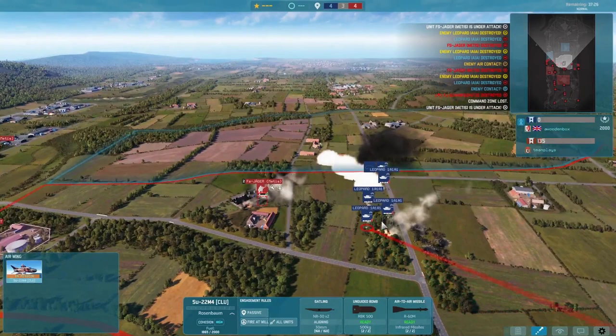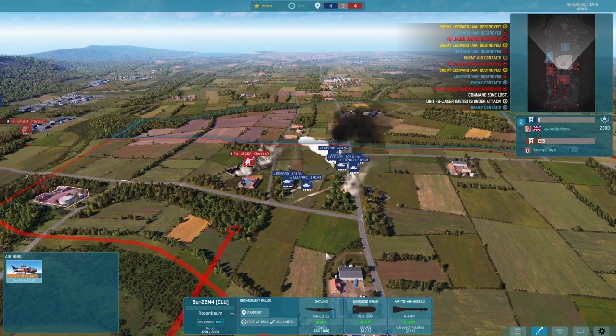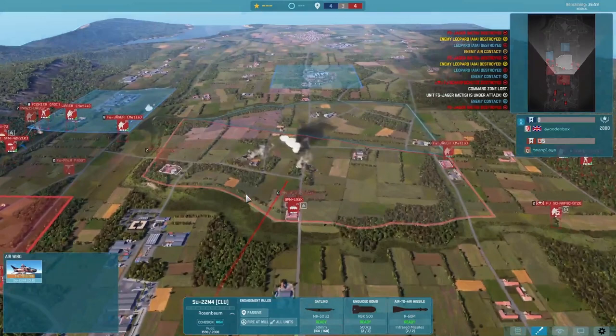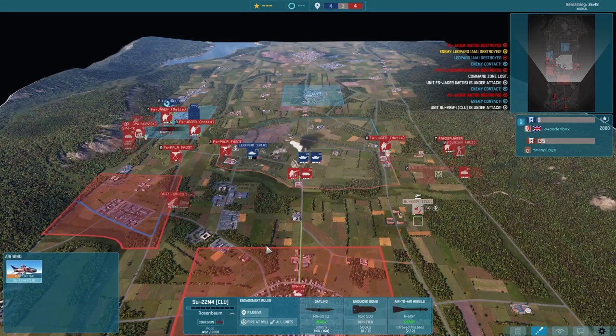I'm trying to get the cluster to drop. I changed targets at the last second, causing it to veer away. I'm just trying to find the best spot to drop where the most Leopards are. I change targets again — unfortunately it causes our plane to turn back around. I try one last time where I think they might be. We do drop, but it looks like most went to the right. We get hit by an I-Hawk.